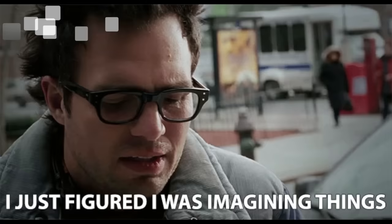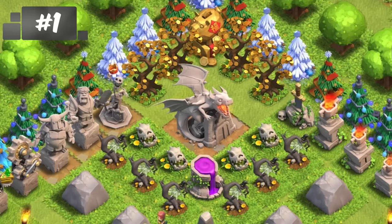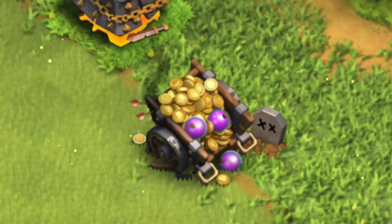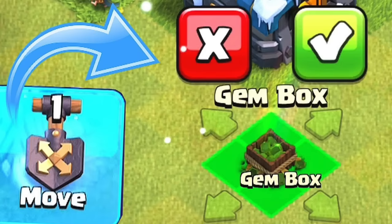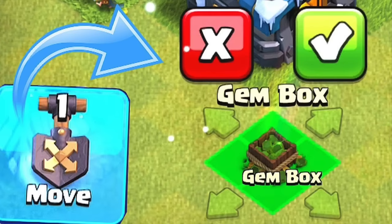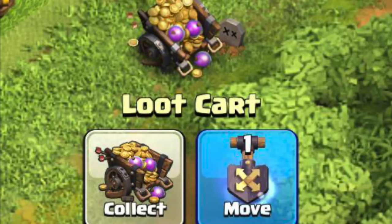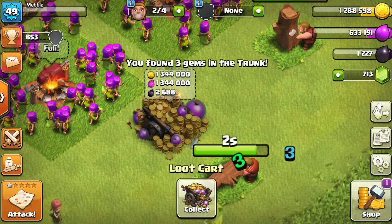I thought I was crazy for a second when I remembered that at one point you couldn't move a certain obstacle that you can today — the Loot Cart. The Loot Cart had already been a thing long before the Shovel, but the Shovel introduced some interesting interactions like what can be moved or not. Originally you could not move the Loot Cart, but in the summer of 2019 that changed. Why? I'm not entirely sure.